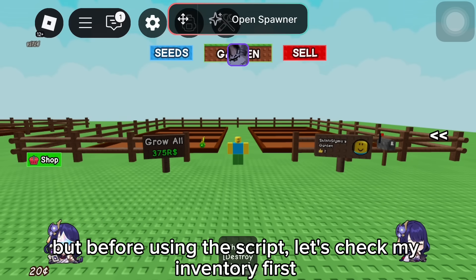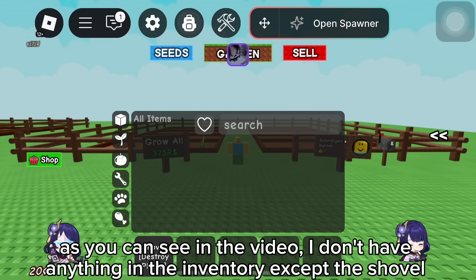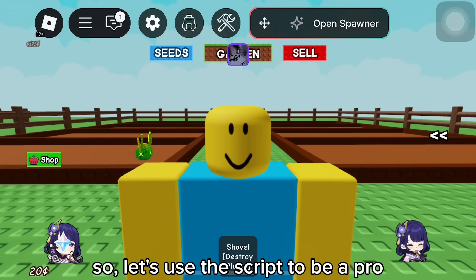But before using the script, let's check my inventory first. As you can see in the video, I don't have anything in the inventory except the shovel. So let's use the script to be a pro.